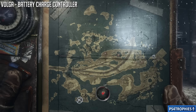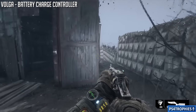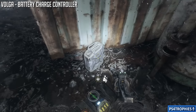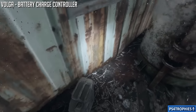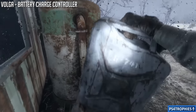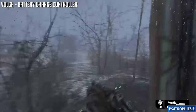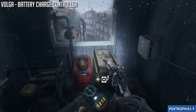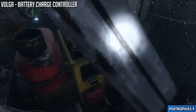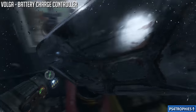The battery charge controller is a little complicated - we have to take a boat to this little island. On the island there's going to be a small shed and a container. Behind it is a gas can we need to pick up. We're going to pour it into a generator and then turn the generator on.